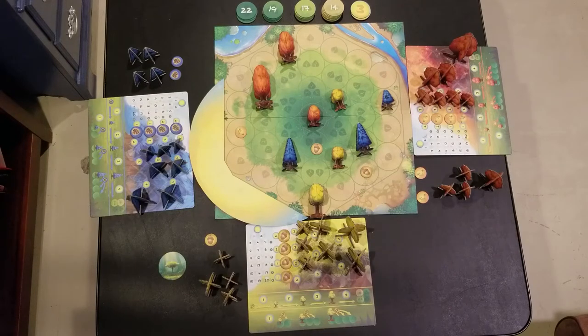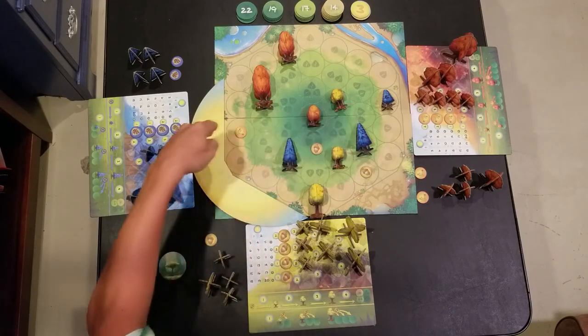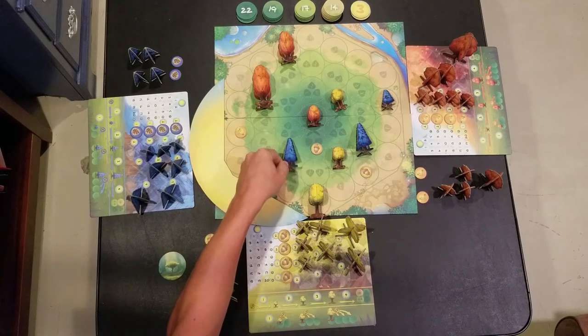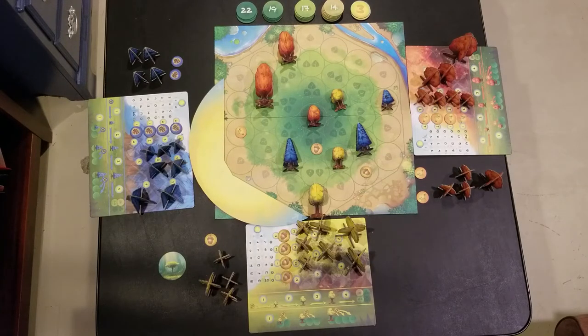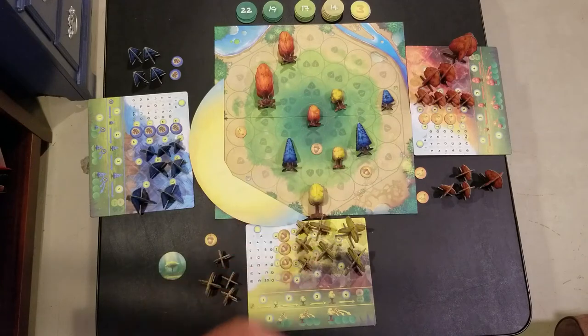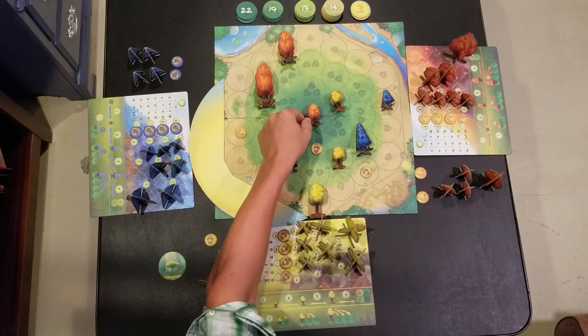In the Photosynthesis phase, you generate light points based on which trees are being hit by light. Bigger trees generate more points. Light comes from the sun and moves straight across the board. Seeds generate no light points, small trees generate one point, medium trees two, and large trees three. However, trees that are in shadow get no points. A small tree casts a one-tile shadow, a medium tree two tiles, and a large tree three tiles. So in this example, this small tree is in the shadow of that small tree and doesn't get any points.